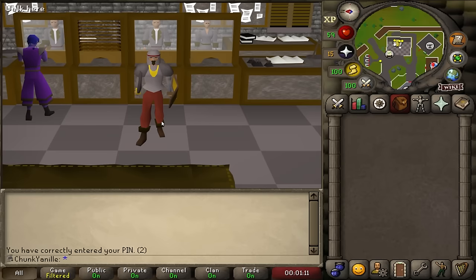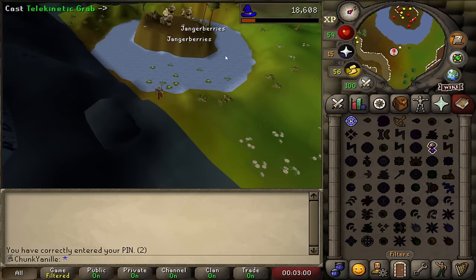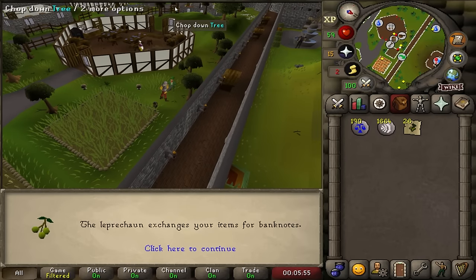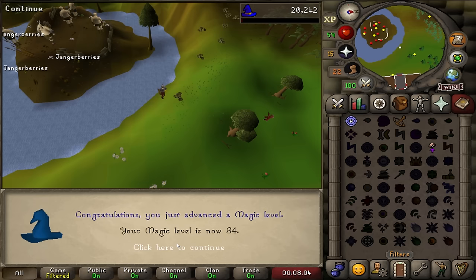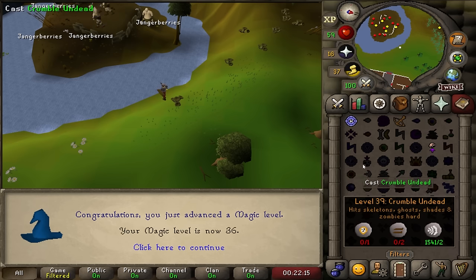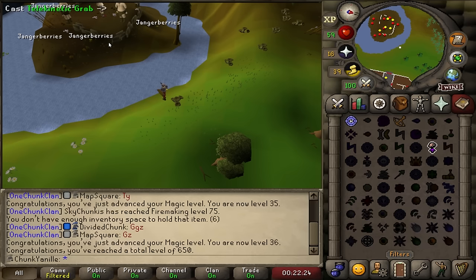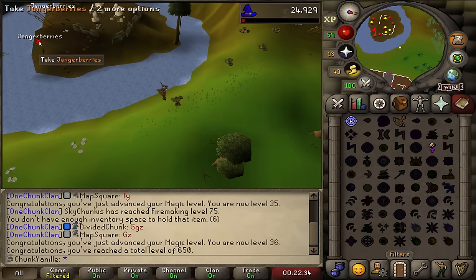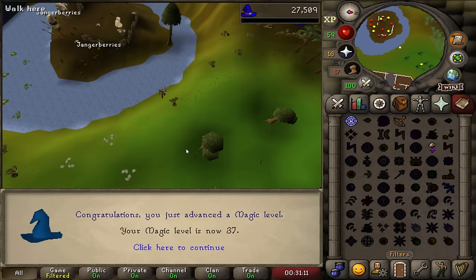I've been killing chaos druids for a while now and I think I have enough runes to get to level 37 magic for crumble undead — we're going to get to telegrabbing some janger berries. 43 magic XP, that's so good. They respawn really fast, I'm going to note these janger berries on the tool leprechaun. And there is the first magic level: 34 magic, 35, and there's 36. I'm just now looking at my spellbook realizing it's not level 37 to cast crumble undead — it's level 39. So I'm doing this a little prematurely. We'll need to head back down and pick up more law runes. But here's 37 magic.